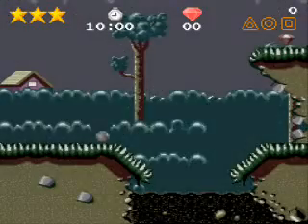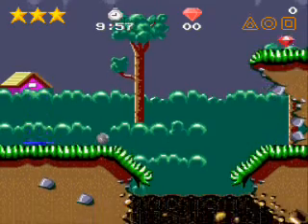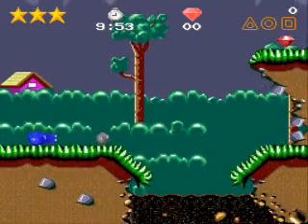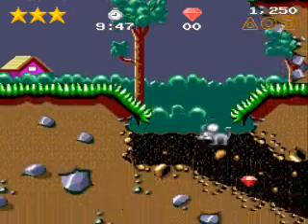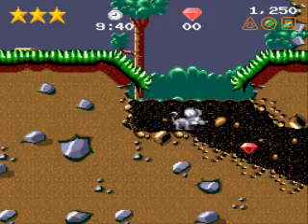There it is — Clayton's Yard, level one. Such good old days. We are Clayton, we are a ball of clay. We can't do much — we can jump, we can squish, and we can punch things. But if we collect a ball of clay, we're a mouse! Hooray! And we can bark. I was not aware mice can bark, but there's something else we can do as a mouse!